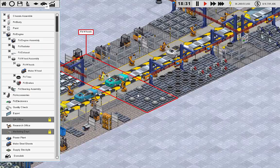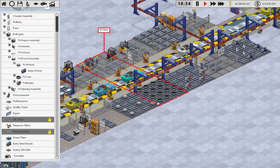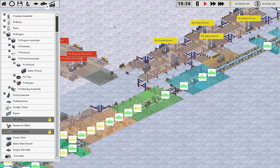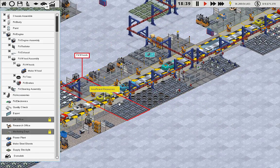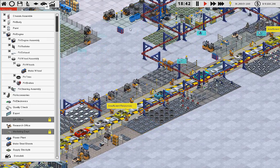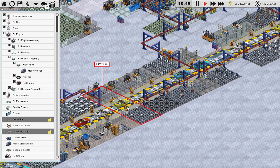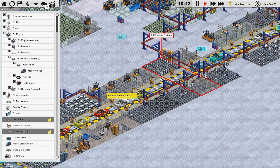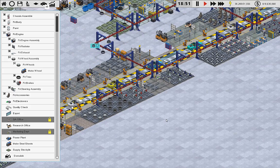I actually posted on the forums about this — I think wheels and tires should be combined in a separate system because they're pressurized. Brakes should always come before the wheels, so my post basically said: a separate station to combine wheels and tires, then in the assembly process it should be brakes then fit the wheels, because you have rims and you have tires. Then we can get rid of a third line because you only need two, since you're making the combined wheel-rim-and-tire off-site.